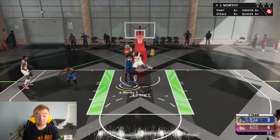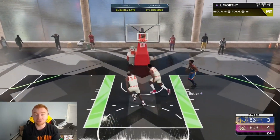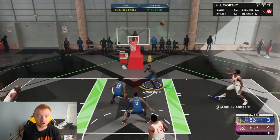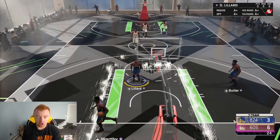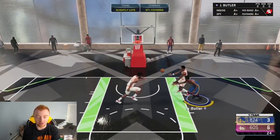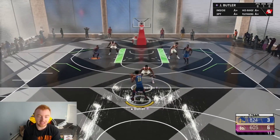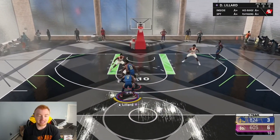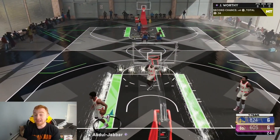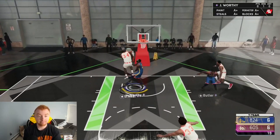It literally just comes down to getting them in the paint and when they're in the paint, you have to get lucky and get a block. It took me two or three tries to beat this challenge. When they hit the half-court line, jump. You'll get one block here and there, but you have to hope for the best. They'll do dumb 360s even though they're the biggest centers of all time. Just get them in the paint, time the jump animation, and hope you get the block.